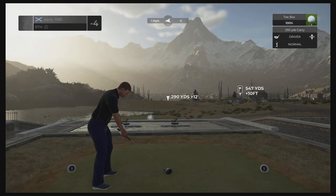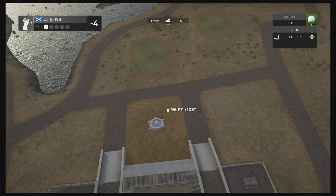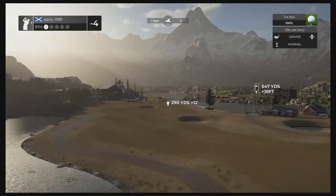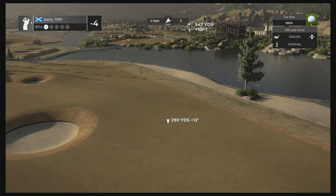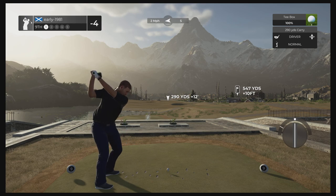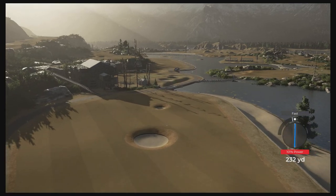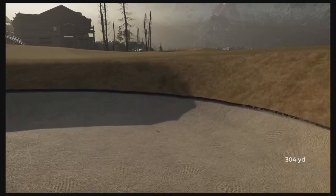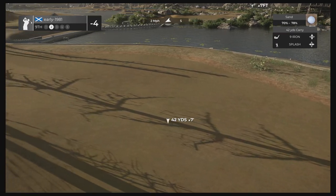Here comes the par five — the final hole of the front nine. Look at this little water feature, very cool and unique. More prisons in the distance. This is a wider fairway but with lots of fairway bunkers, and with that fast we could well be in one — and that is not ideal on this long par five. We are certainly not going to be reaching the green in two. I really have not played these par fives well at all.